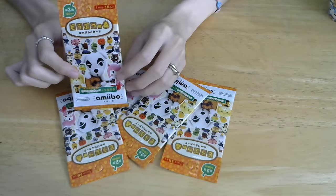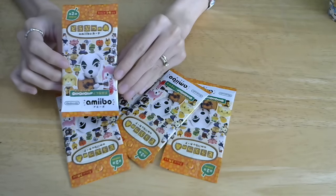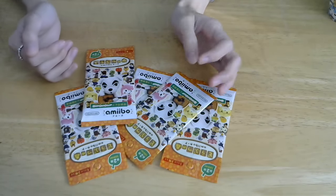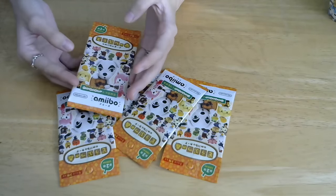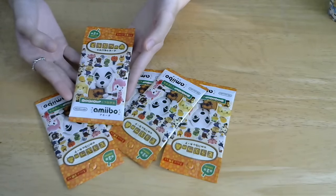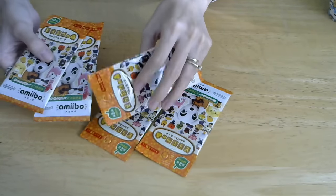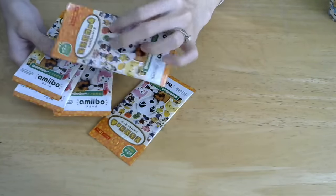I don't know if you guys keep up with the Amiibo cards. Amiibo cards are basically Amiibo figures from Nintendo but they made it into card format, only for Animal Crossing, and this that you're seeing right now is the Series 2.